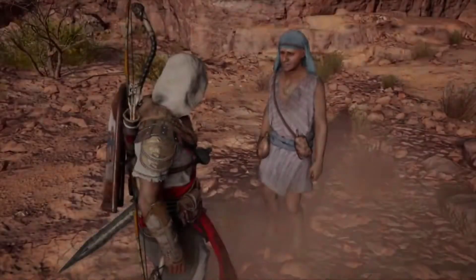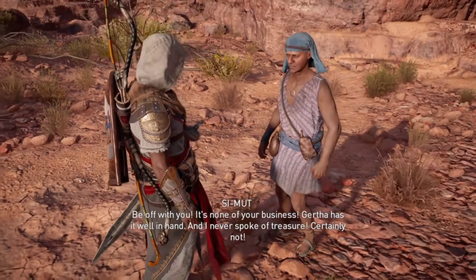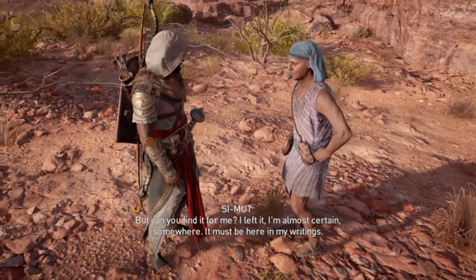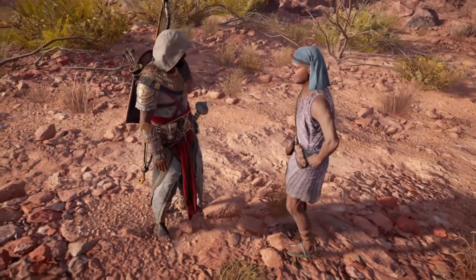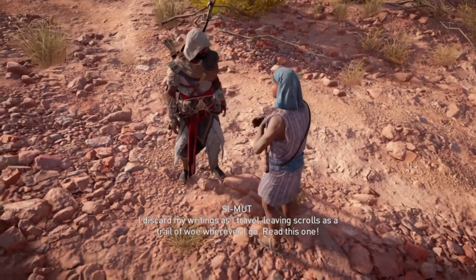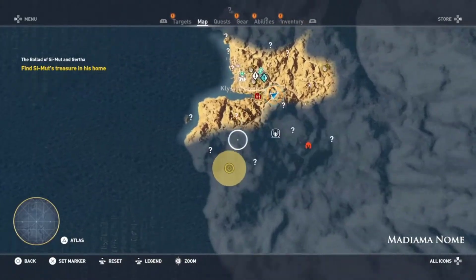This is the next quest I wanted to look at. I do not mean to bother you. Be off with you — it's none of your business. Gerda has it well in hand, and I never spoke of treasure. Can you find it for me? I left it — I'm almost certain — somewhere. It must be here in my writings. I discard my writings as I travel, leaving scrolls as a trail of woe wherever I go. Simut Scroll 1, obtained from Simut — I've been chased from my home by a band of bandits, unhappy about some previous incident. Gertha and I had to flee. Gertha slowed us down to a crawl — wherefore have I encumbered myself with such a lugubrious companion? We arrived here safely, but Gertha has gone off to sulk and I must lament my lost treasure alone. That's another one that will take us out of the area, so we'll put a pin in it.